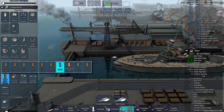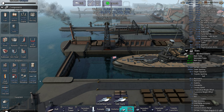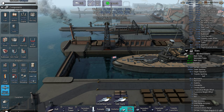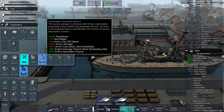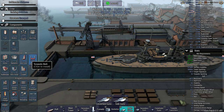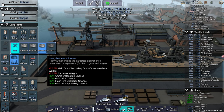We'll stick with the TNT and we'll go for the white powder. Heavy shells. Let's go for a standard tool. We probably don't need too much in terms of extra protection. I would like to get the flash fire chance down, though.